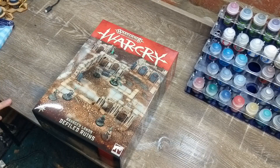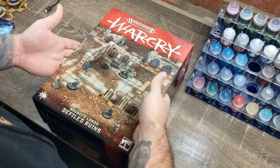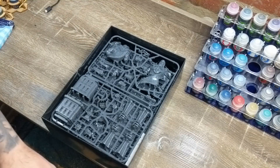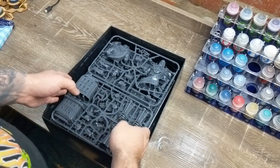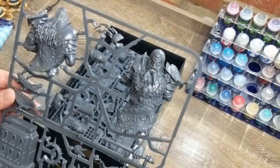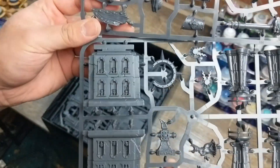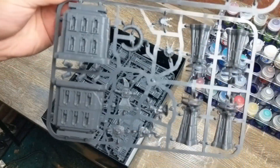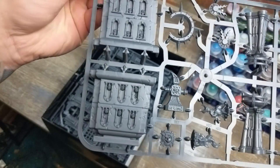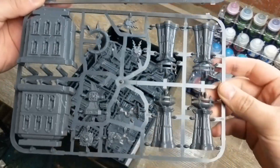Let's take the lid off. So, it's just a lid, nothing too fancy. But we get our first look at the sprue, and it's the statue - I'm guessing the Sigmar statue. Beautiful - look at the detail on that thing. I'm actually really excited to paint up half this stuff, if you can't tell. Beautiful details on that.